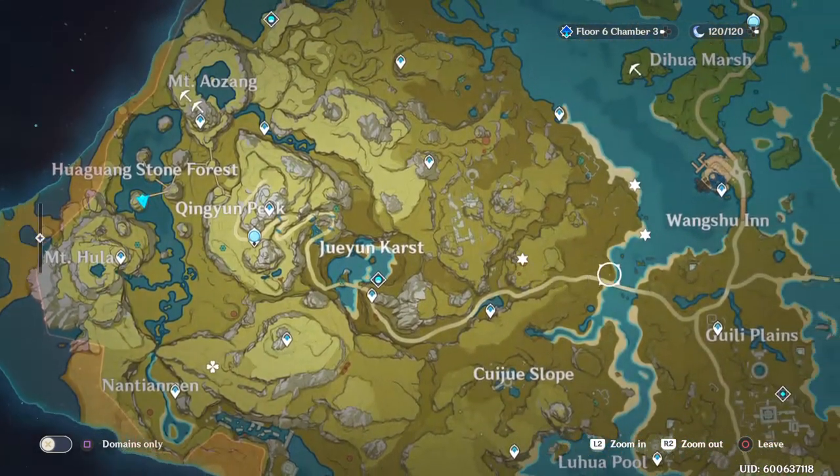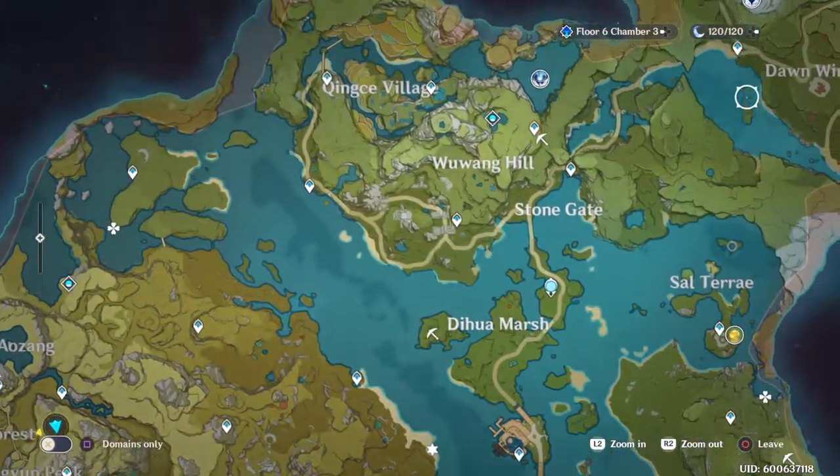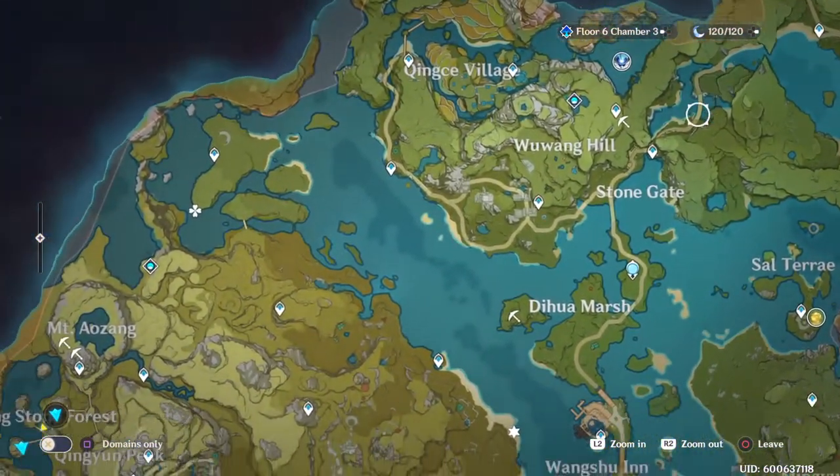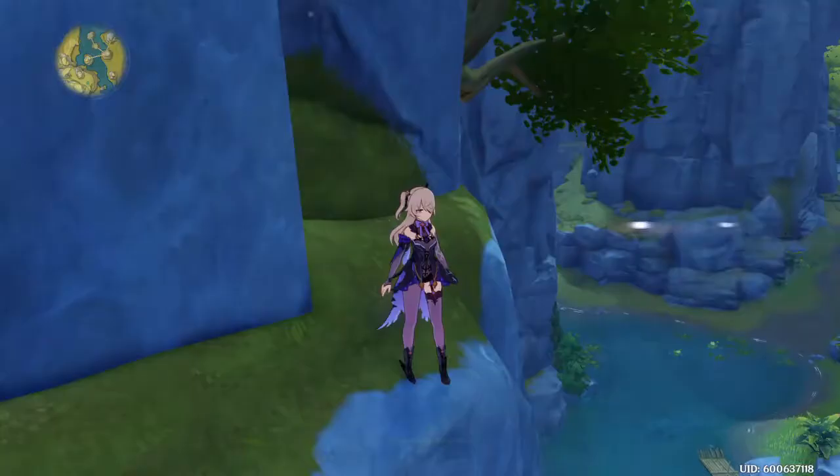and Wan Karst, a lot of times they'll be in these stagnant bodies or landlocked areas, kind of like up here above Stone Gate, and that's going to be a good place usually to find them.